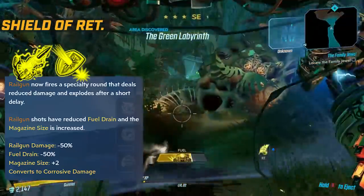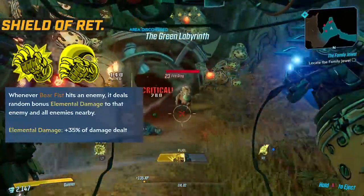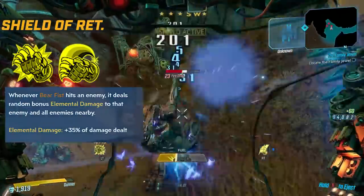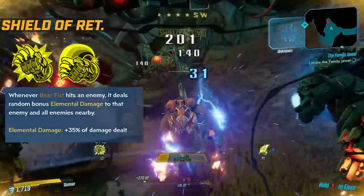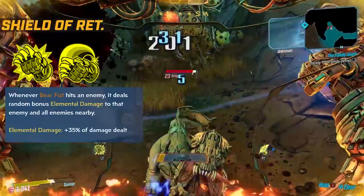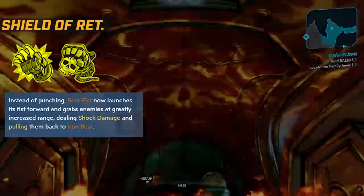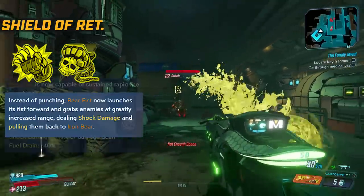Moving over to the Bear Fist, the first one is Wild Swing: whenever Bear Fist hits an enemy, it deals random bonus elemental damage of around 35% of the damage dealt to all nearby enemies - really good for crowd control. Close the Distance: instead of punching, Bear Fist now launches its fist towards and grabs an enemy at greatly increased range, does more shock damage, and it acts like a Roadhog hook.